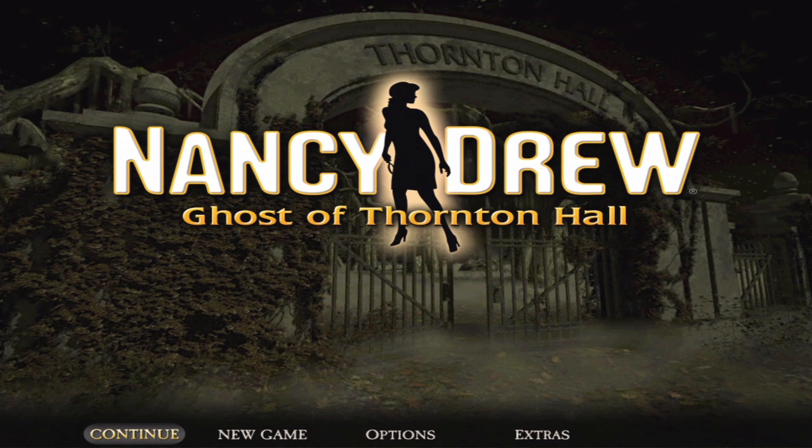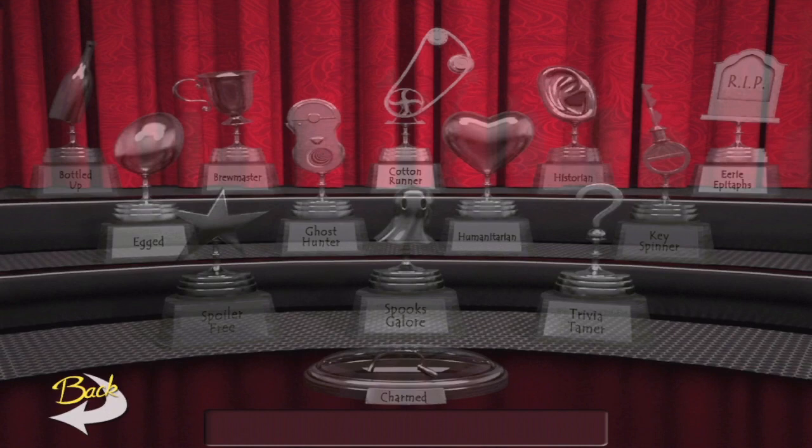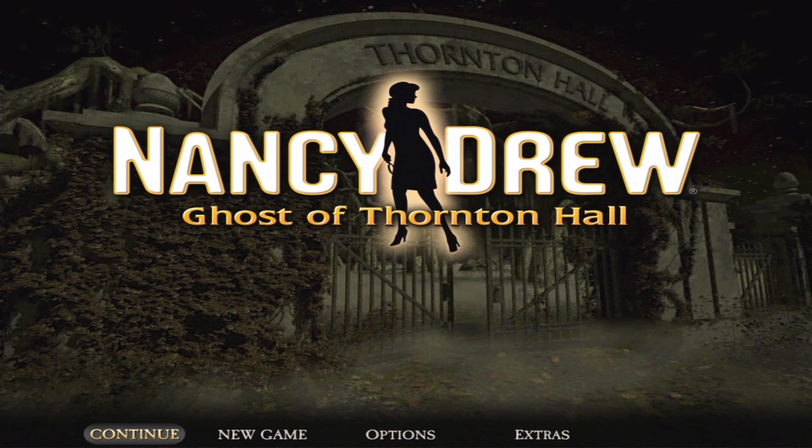We still have at least two features we can use. The third one I don't think we can, because the features are the hint system connected to our task list, and it's also connected to one of the achievements we can get — the spoiler-free achievement. I'm not going to go for the spoiler-free achievement because I know I'm going to have trouble with this game on the mobile version. I've already been having trouble with it — there are so many different glitches as well as crashes.